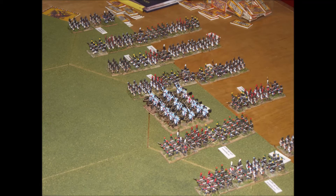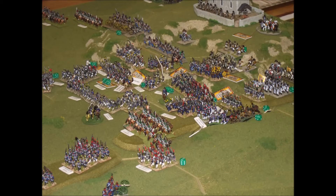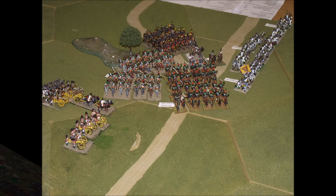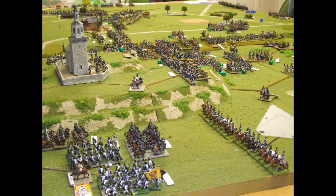Here we have the French reinforcements that now come in on the Austrian left flank. There's quite a big attack that will go in there, but they're really not going to be in time to save the position, and the Austrians are already maneuvering to counter that.